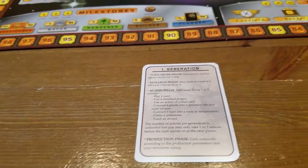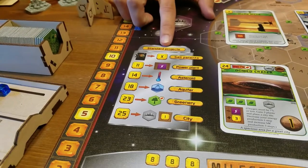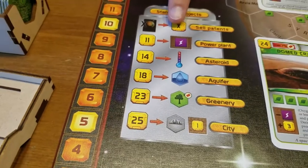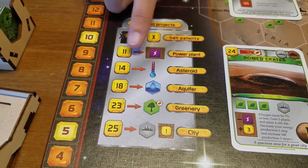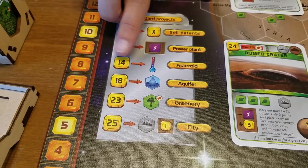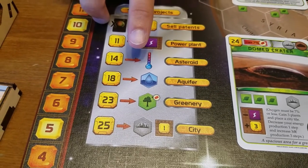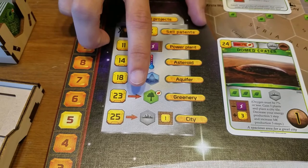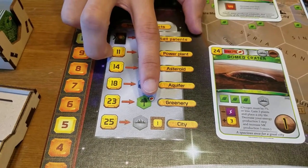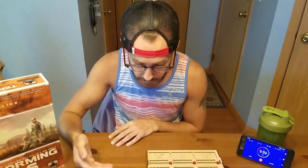On your turn you can take one or two actions, or pass. As an action you can play a card from your hand, or use a standard project. The standard projects are: discard cards to sell — one card equals one money; pay 11 to build a power plant and increase energy production by 1; pay 14 to call in an asteroid and raise the heat level; pay 18 to build an aquifer, placing a water tile on Mars; pay 23 to place a greenery, which raises oxygen; and pay 25 to build a city and increase your money production by 1.